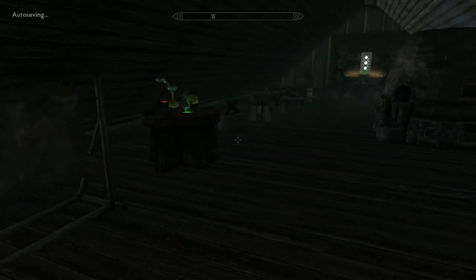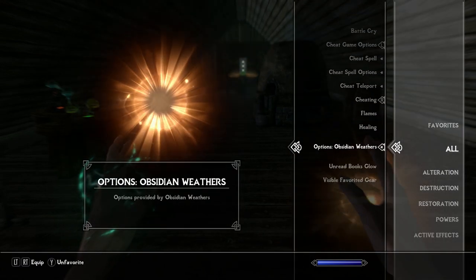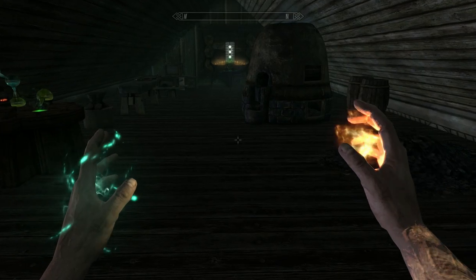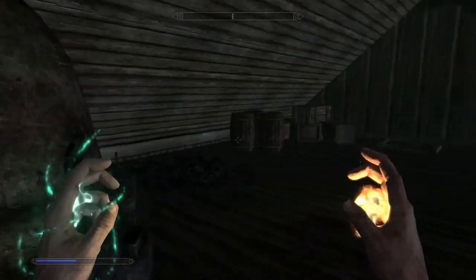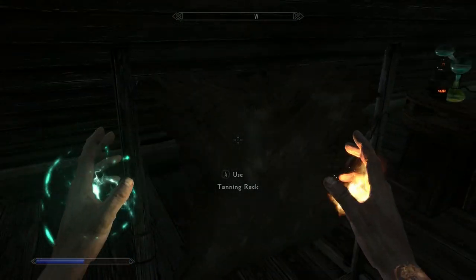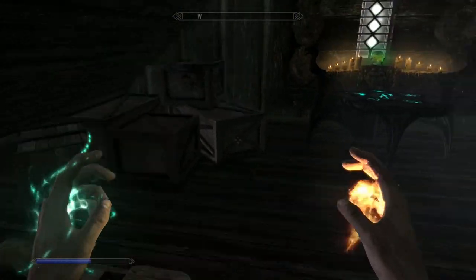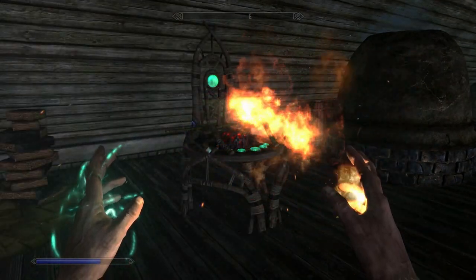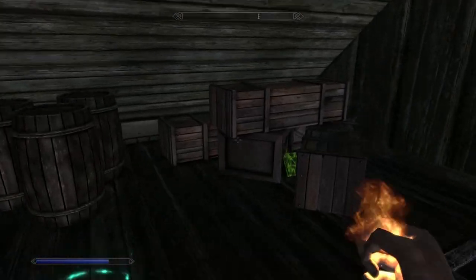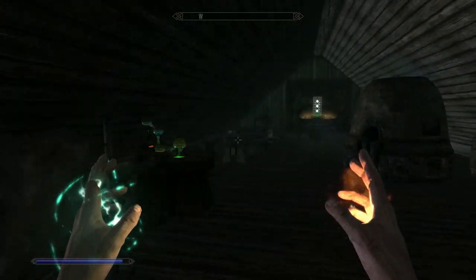There's a ladder over here — let's see what's up in the attic. Found where most of the crafting stations are. It's a bit dark, so I'll use Flames to light it up. We've got a tanning rack, alchemy lab, anvil, workbench, grindstone, arcane enchanter, staff enchanter, and a smelter. It's nice to see a staff enchanter because a lot of homes don't include one. There's also a spell tome in here.